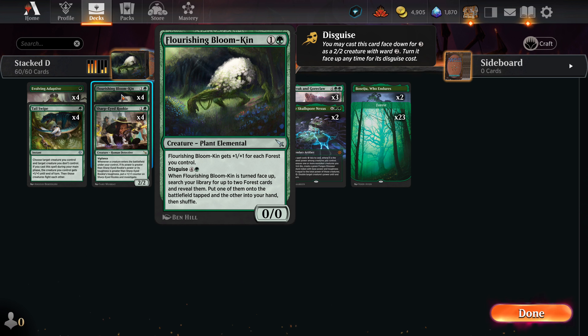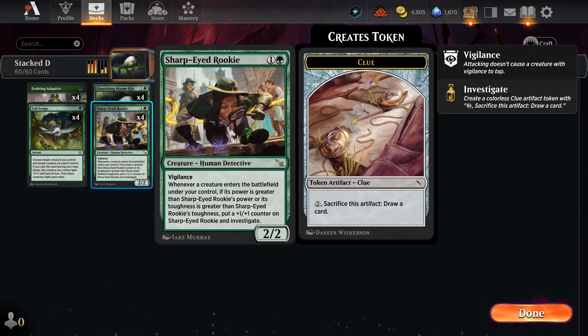Flourishing Bloomkin is one of the cards from the new set. One green, one other, for a zero-zero, but it gets plus one plus one for each forest you control. Disguise costs one green and four other — you can put it face down for three, and if you pay its disguise cost it flips over and you pick two forest cards, putting one into play and one into your hand. The disguise ability is almost never used. Three activations is quite expensive when it's a two casting cost card that can get big fast — just pump it up and it becomes a real threat.